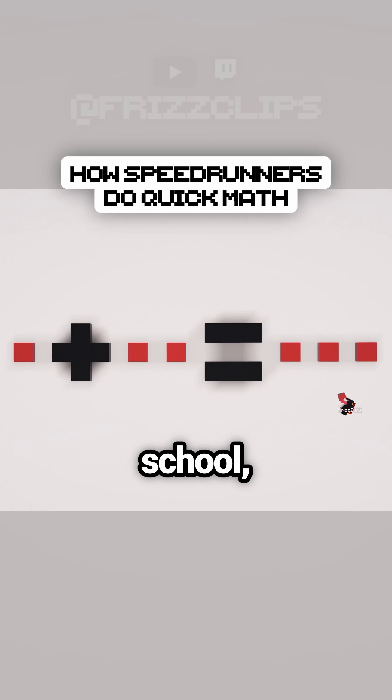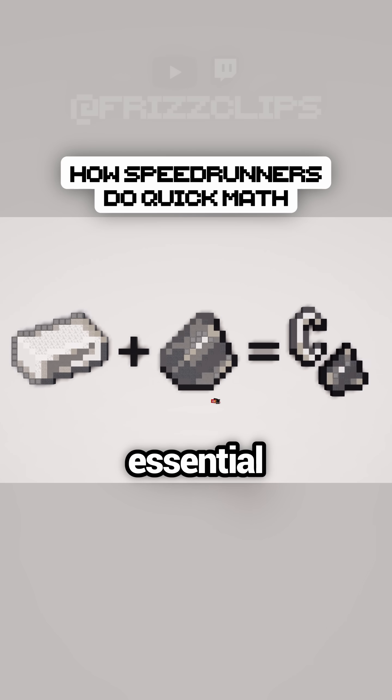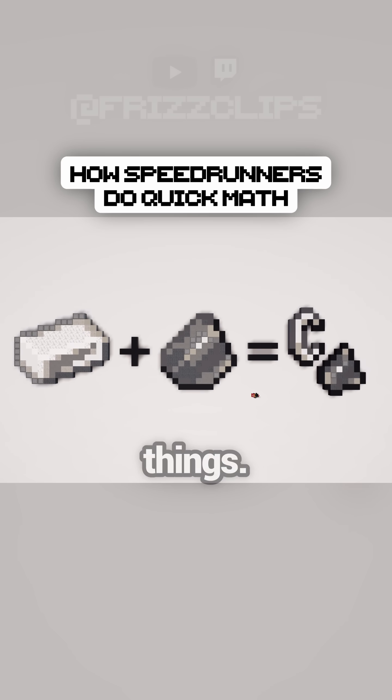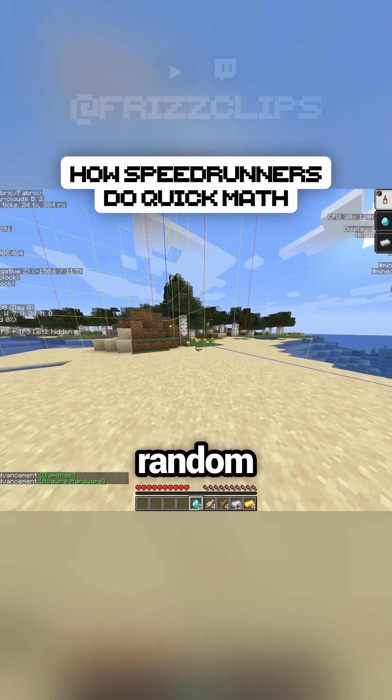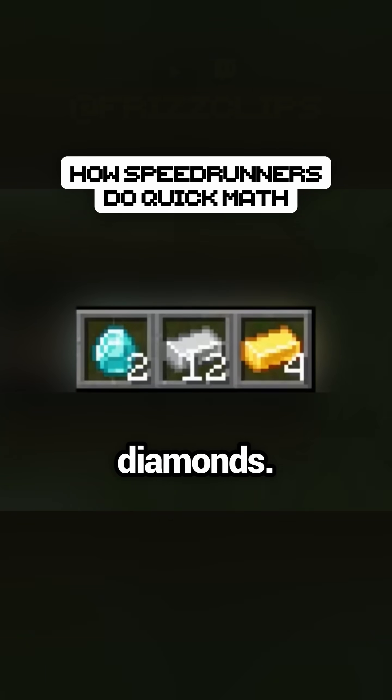Math is usually a sore subject in school, but in Minecraft sometimes it can be essential when it comes to crafting the right things. Most modern speedruns start with looting a buried treasure, and resulting from that, you'll have a random amount of iron, gold, and diamonds.